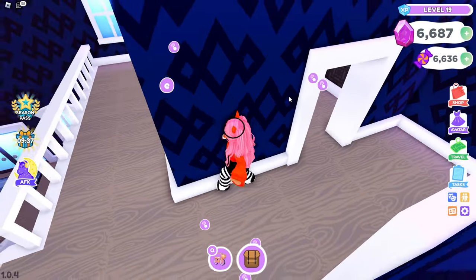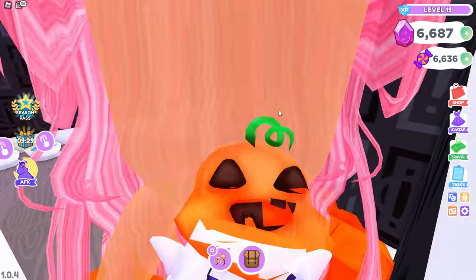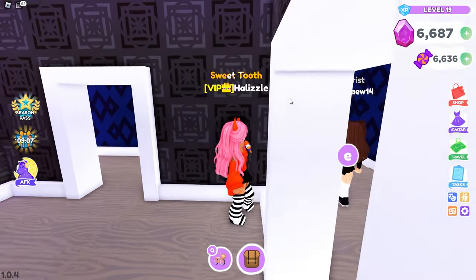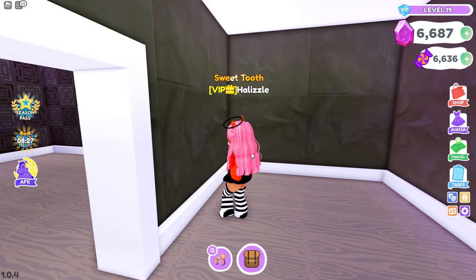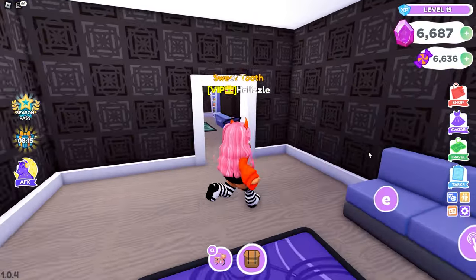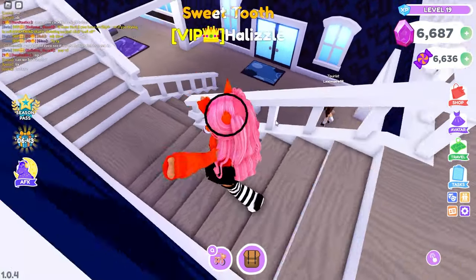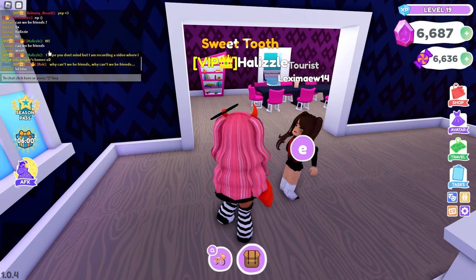Is this your house? Oh my gosh, why is this so funny? Hi, is this your house? She's probably trying to figure out how to lock her house. Should we hide in the dungeon room? Can we be friends? Hello! Is that the person talking down there? Why can't we be friends — hello! I don't know why.